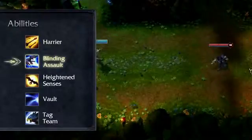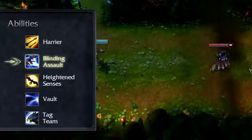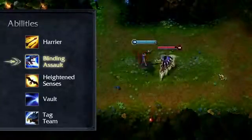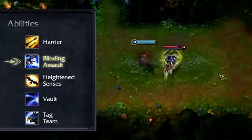Blinding Assault sends Valor out in a line, stopping on the first enemy he encounters to damage and blind all nearby enemies. Note that if you're looking to blind high damage targets far away, it can be blocked by enemies up close.